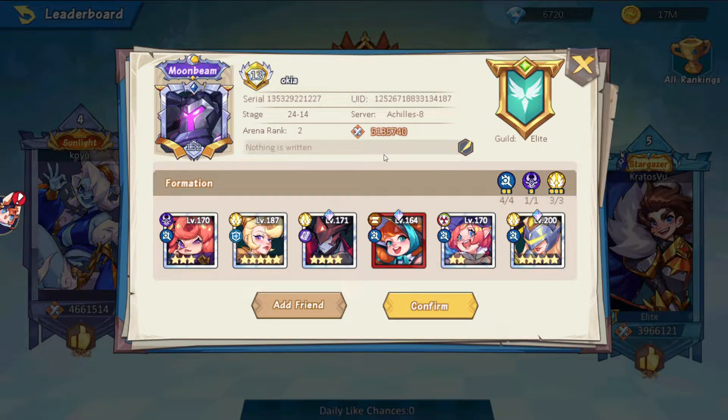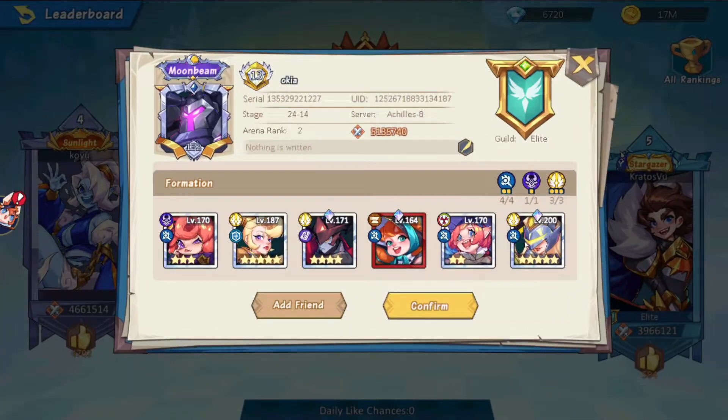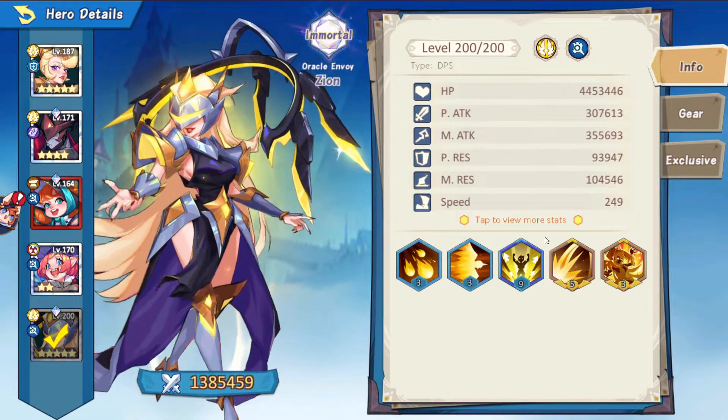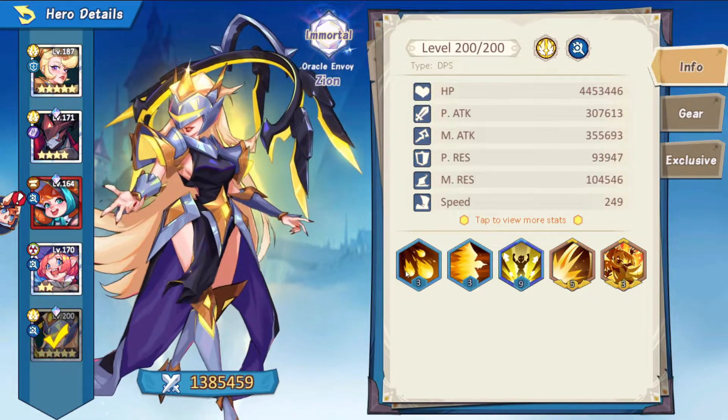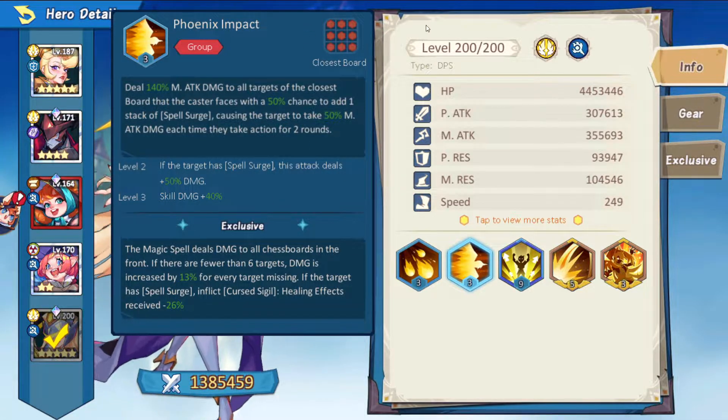He has about 5.1 million power and he has so many stars on his heroes that a majority of his heroes are close to 1 million. His main hero is 1.4 million power and it's a mage which does insane AOE damage to the entire board.